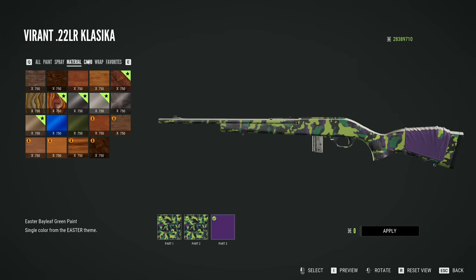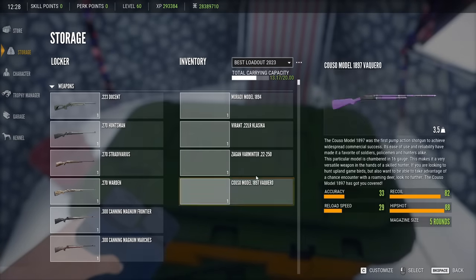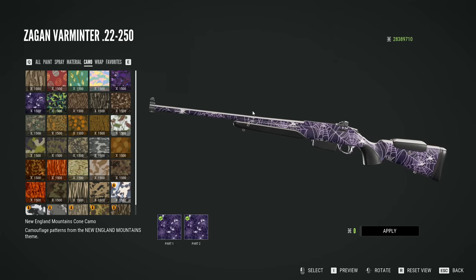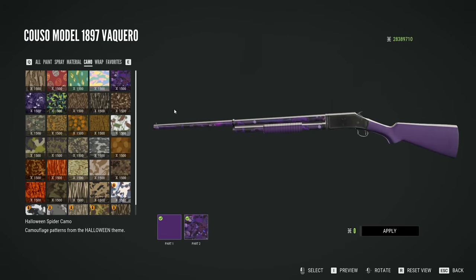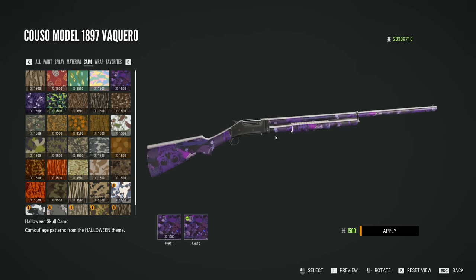I think it's in the camo - we have the Halloween Woodland camo, and then just the dark violet purple spray from the Halloween pack as well. On the 22-250, I think this is going to be a fan favorite: it's a spider camo. That could look really cool on ground blinds and tents and things like that.